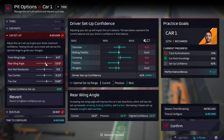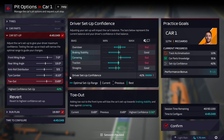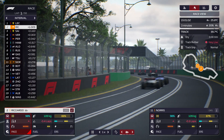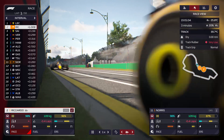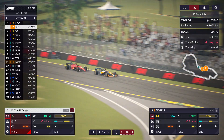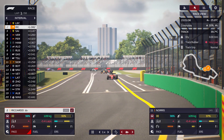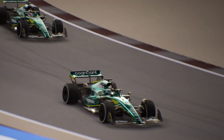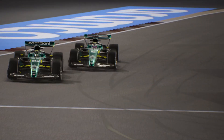What's for sure is that no two weekends are the same. Some circuits are harder on the tyres than others, the specific characteristics of your car will lend themselves to certain tracks, weather can change dynamically, AI cars will crash and retire, and yellow flags and safety cars will be called. You can even see a race get red flagged and restarted. Picking your way through all of these variables and managing two separate cars is a pleasingly intense experience.